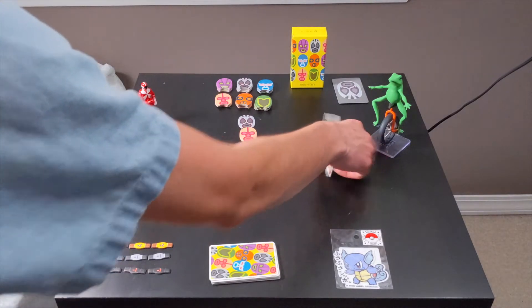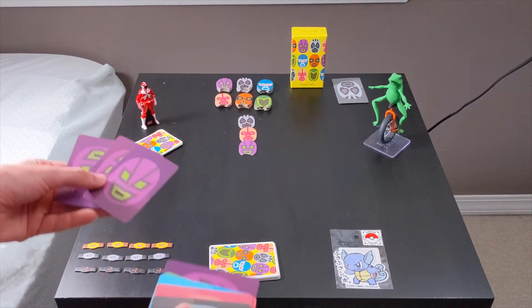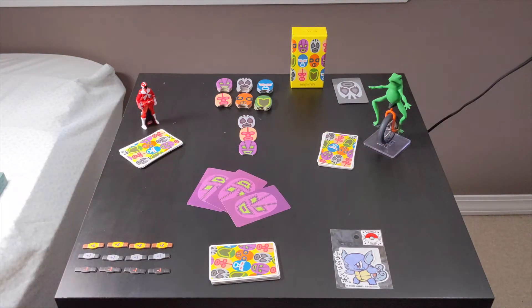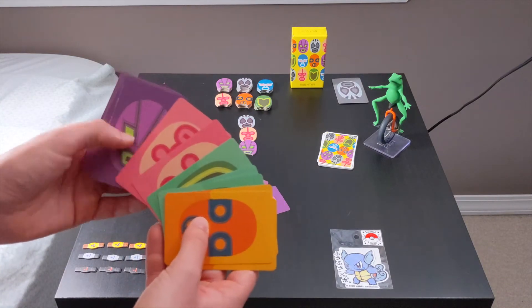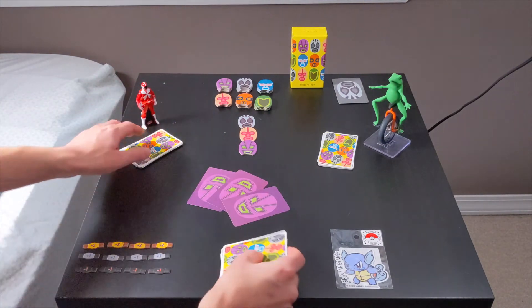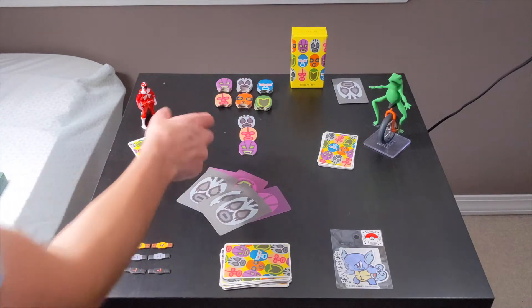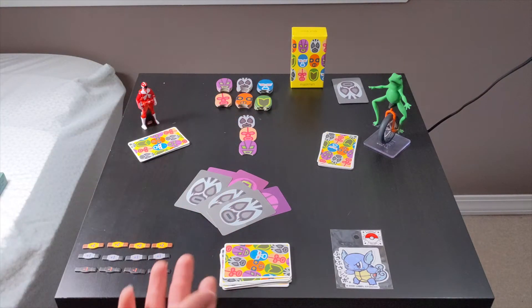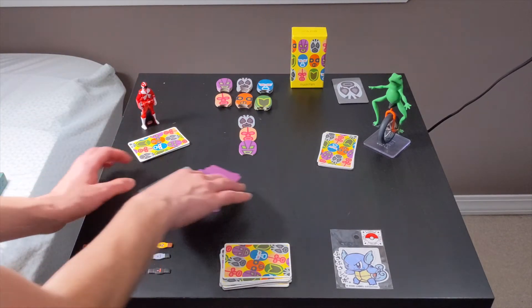Now it's frog's turn. Since purple has already been introduced, they can play as many purple cards as they want — one, two, or three. Let's say they play three. Since it's a climbing game, Wartortle has to play three of pink or gray. It looks like they don't have that, so they'll pass. Then Power Ranger plays three gray. Now, going to frog, you can't play four cards, so this ends immediately and Power Ranger wins. You clean up this trick and Power Ranger leads the next round.